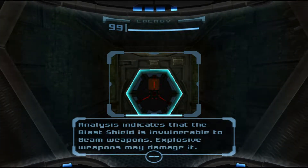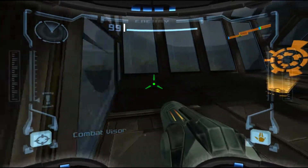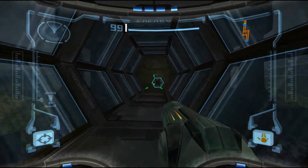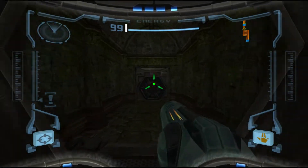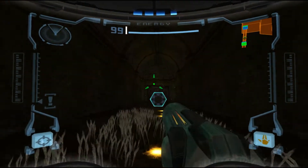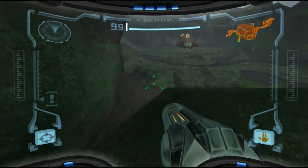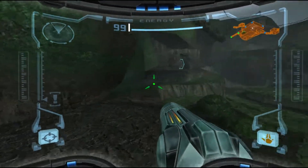Glass shield on the door blocking access. Glass shield is invulnerable to beam weapons. Yeah, we need missiles for that, which I do believe we actually are supposed to get from the Hive Mecha. So yeah, we should get up to that boss fight, and we'll probably go a little deeper, just because I kind of just want to talk about Prime in general, and I would have done this video even if there hadn't been the surprise of there being a 2D version of it showing up.